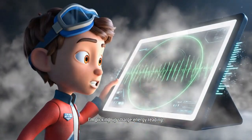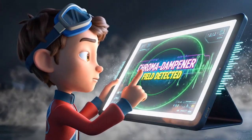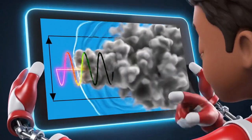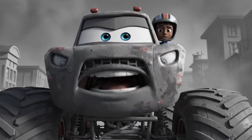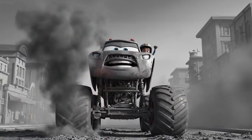I'm picking up a strange energy reading. This fog is a chroma dampener field. It's absorbing all the light waves that make color. It's trapping the light — that's why everything looks gray. We have to stop it, AJ. Axel City needs its colors to be happy. Let's find where this fog is coming from.